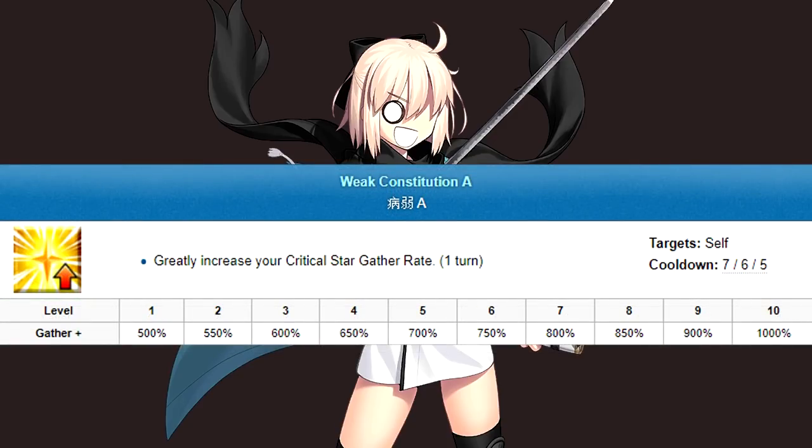Skill 2 is Weak Constitution. It gives Okita a single turn of increased star absorption. It's impressive considering that Sabers have decent absorption to begin with, though the duration's a bit annoying — it'll come in handy for team comps where she's not the sole attacker.